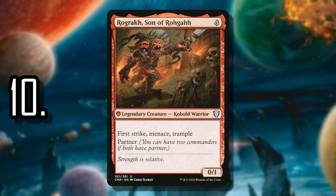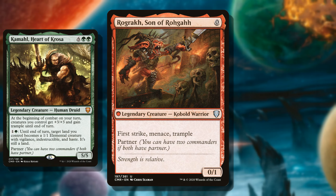Number 10 is Rograk, Son of Rogah. Quickly becoming a favorite in the Commander format, this zero-cost Commander option is quite unique — we don't really have another one like it. He has First Strike, Menace, and Trample, but he is a 0/1, so he's a little balanced. You can't just play him turn 1 and take advantage too much. But throw on some equipment to give him power and you have a force to be reckoned with. Being a Partner Commander makes this even easier — you can throw him into a deck with Kamal, Heart of Kroza, for an easy plus-3 power. He's number 10 because he's a good combat Commander, nothing super complicated, but a pretty cool one.